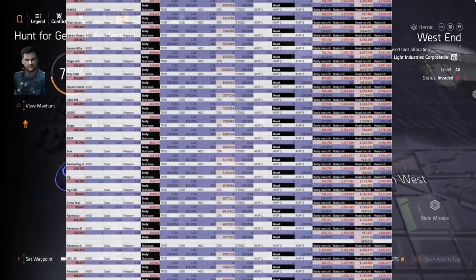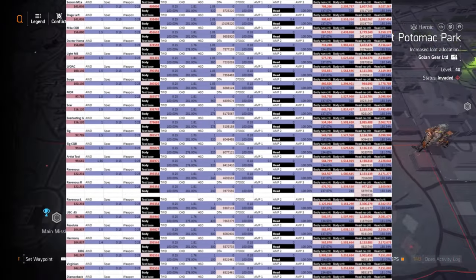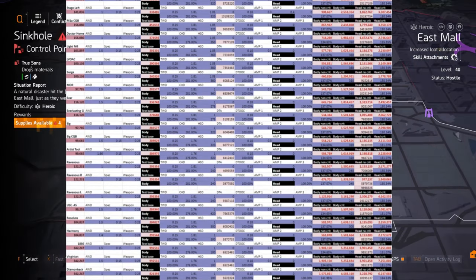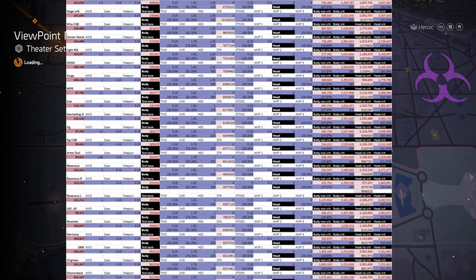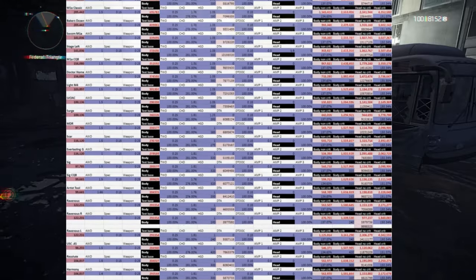Rifles are actually considerably easier to calculate just because of the way they work. The only real problem was Ravenous. You can see there are random gaps in this — that's because I had to calculate Merciless, then Merciless with the explosion, then Ravenous using the right primers, and then Ravenous using the left primers. I will be going over these in a little more detail as we progress.